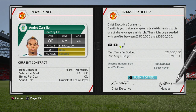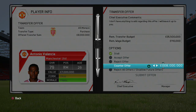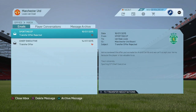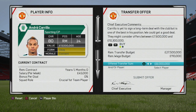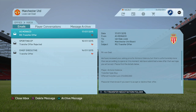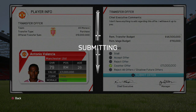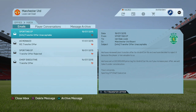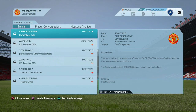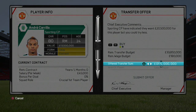The second signing I'd recommend is André Carrillo from Sporting. He's 24 years old, 80 overall, a right midfielder, and out of contract at the end of the year. I recommend selling Antonio Valencia — the Ecuadorian right midfielder who's 29 years old and 79 overall — and bringing in Carrillo as a replacement. He's five years younger and has the potential to reach 85. We negotiated a 16 million pound bid and Sporting accepted. With Valencia sold to Monaco for 11 million, the net cost is very manageable.